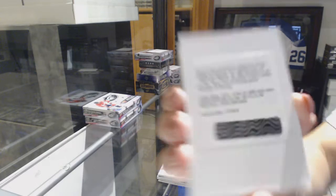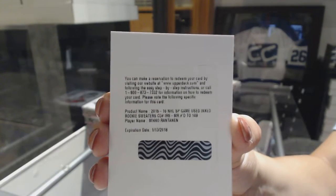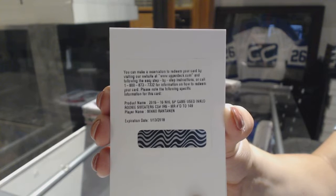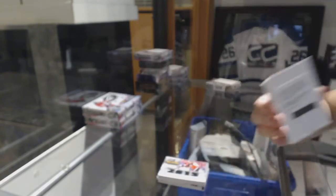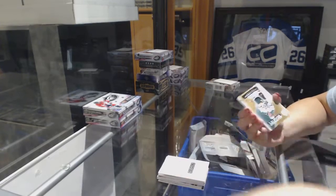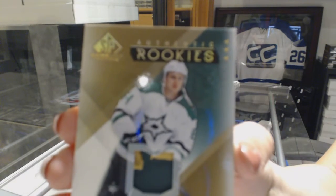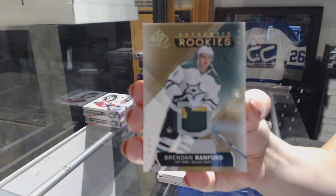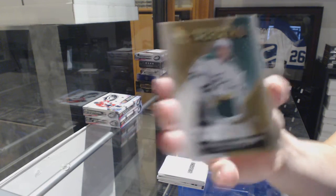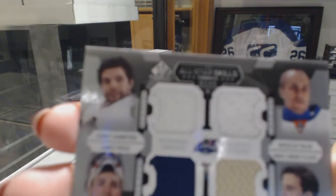Number 149, Inked Rookie Sweaters Jersey of Miko Rantanen. Authentic Rookies patch, number 299, Brendan Ranford. And a Quad Jersey of Crawford, Halak, Flurry, and Price.